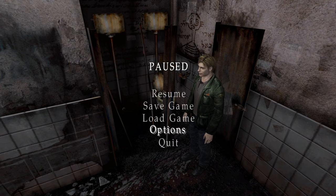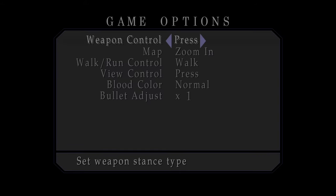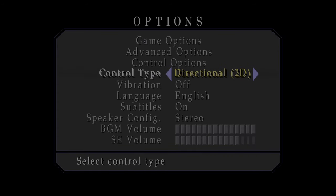Explore the game's options menu to fine-tune your experience. For example, you can set it so that James will run automatically. Or, if you don't like tank controls, you can change the movement style to be directional.